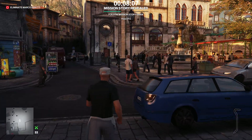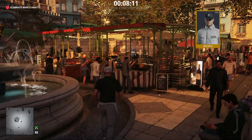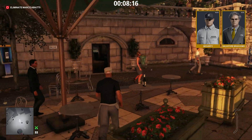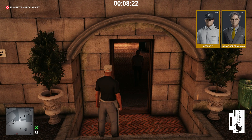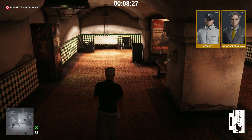Next, we go to the public restroom under the cafe. There we'll find two disguises: the security guard disguise and the lawyer disguise. Take this emetic. That's the security guard tasked with guarding the public restroom — or, as I like to call him, our next victim.